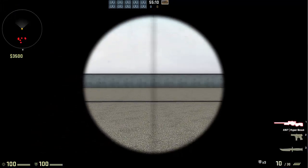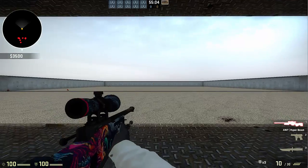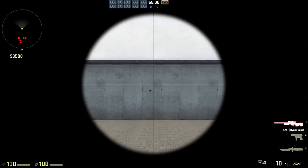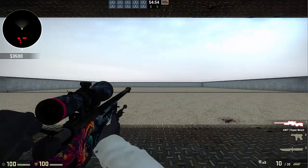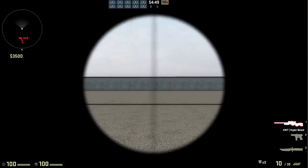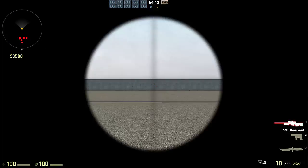Next is AWPing. When you first scope in, the sights are slightly blurry, meaning your bullet will be inaccurate. You can see this as I line up on a dark spot, zoom in right away, and shoot — it's off. But once I scope in, wait a bit, and then shoot, the bullet is completely on point. The most effective way to AWP is by waiting a second or two between shots and scoping in first to ensure your bullet goes exactly where your crosshair is.